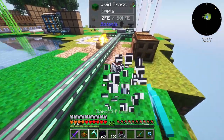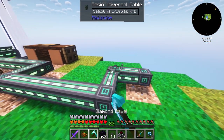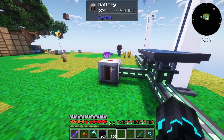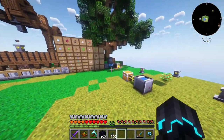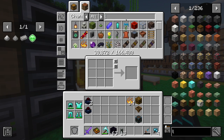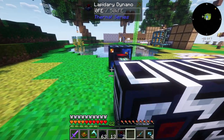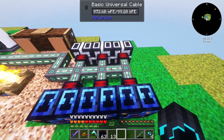Now hopefully the enriched iron is done, so we can set it to run into steel. We also need some logistical pipes, which also require steel, so I need to wait for that. But we can go ahead and put the lapidary dynamos over here — boom and boom. Hopefully this cable can pull from all of these. These need quartz.